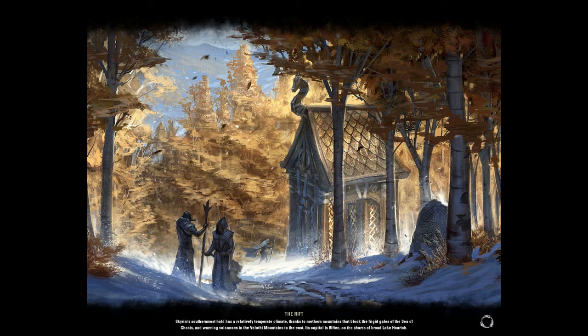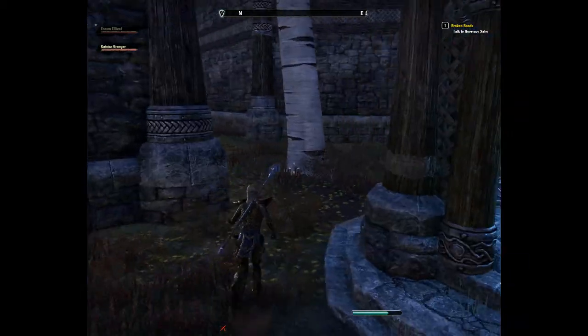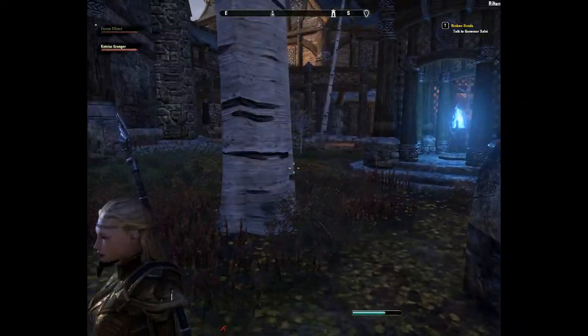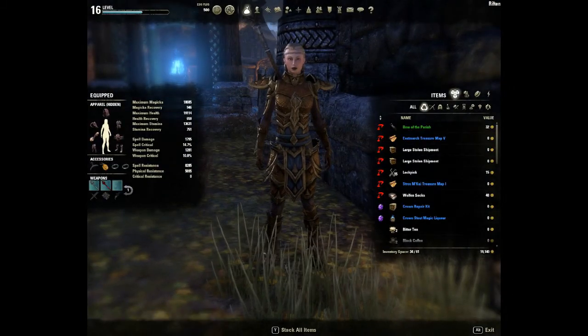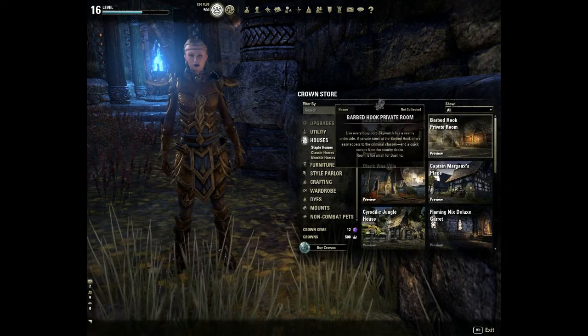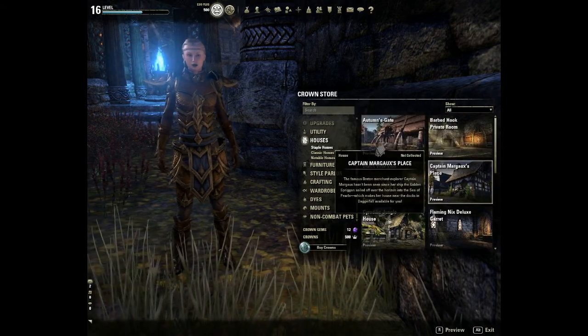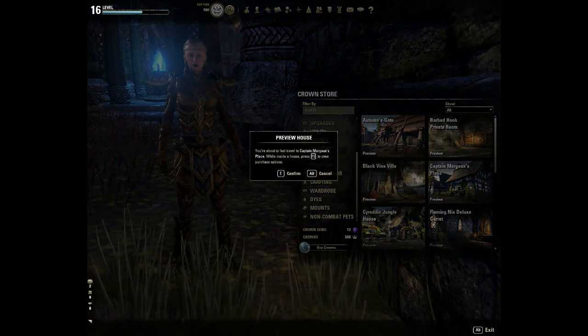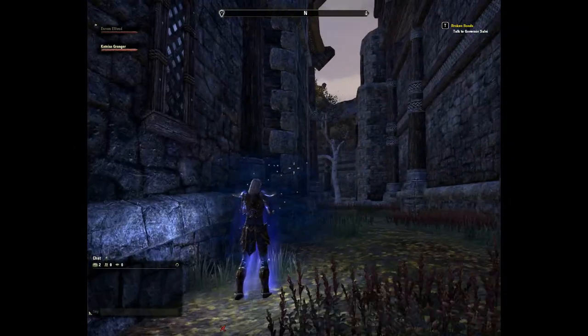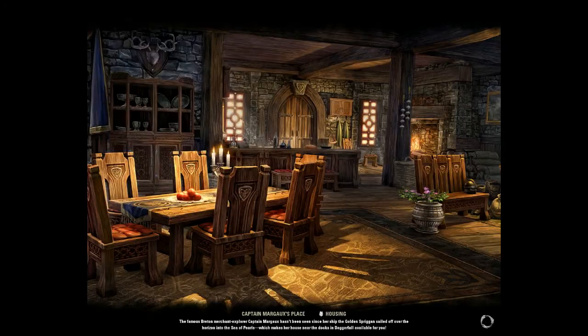I don't know where I want to go from there, but there are some pretty beautiful places we can go — the Rift is actually beautiful. For now I'm just gonna get to a secure location where no one can see me, and I'm going to go to my inventory and the Crown Store. I decided I'm gonna look at houses.